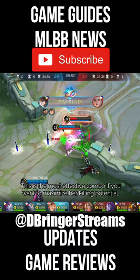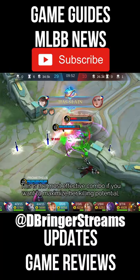This is the most effective combo if you want to maximize her killing potential. Use it whenever appropriate. She's effective on either side lanes and can be built as a bruiser or control carry. Give her between 2 to 5 magic damage items, and always choose your items based on the enemy team's lineup. Thank you.